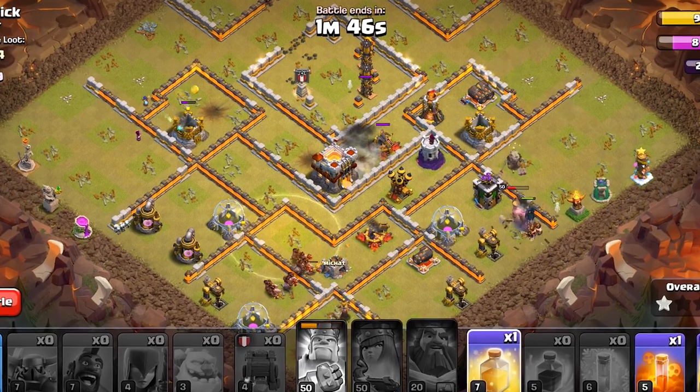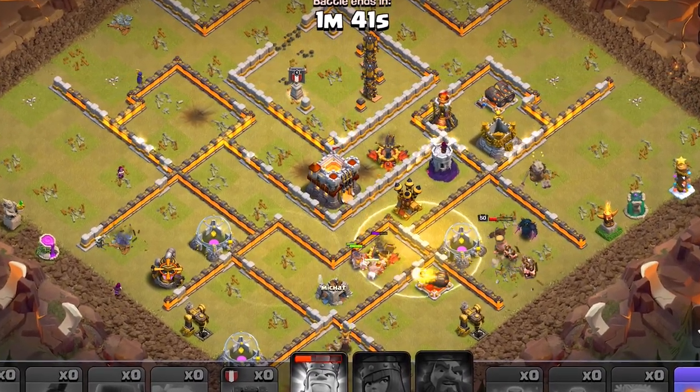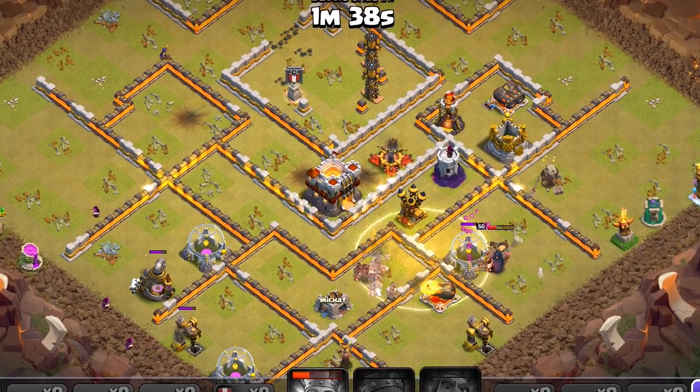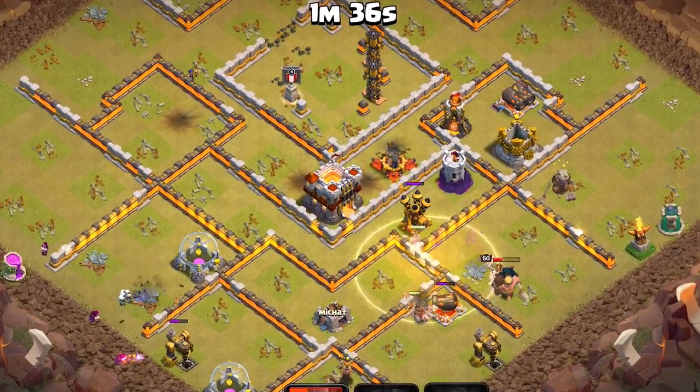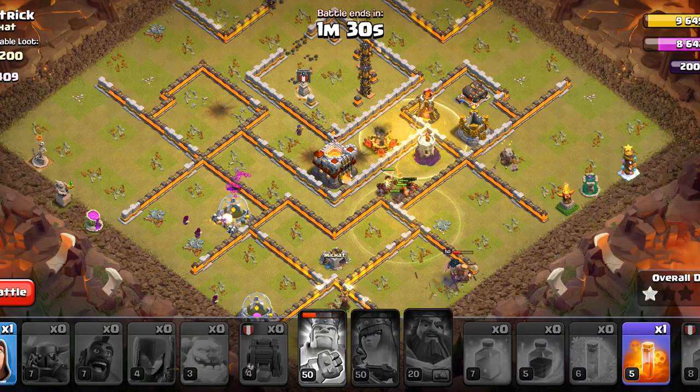We have another Poison Spell remaining — that's for the Skellies that pop up on the Hog Riders. But by the looks of it, that's not going to happen in this base, so we will save that for later on.